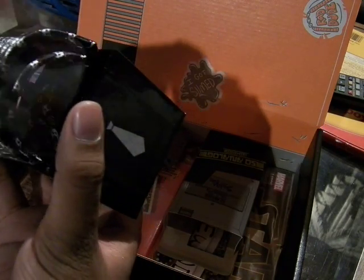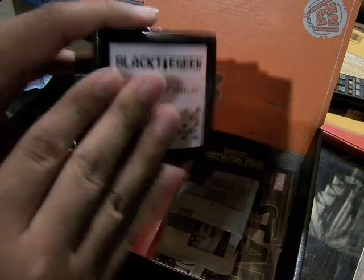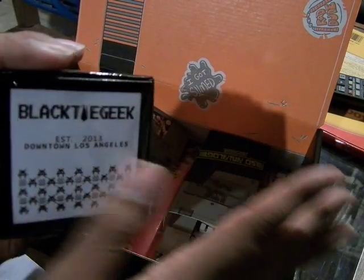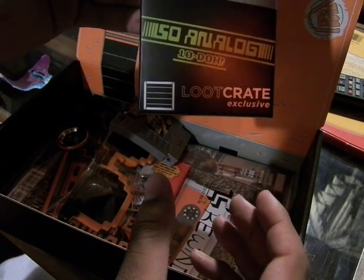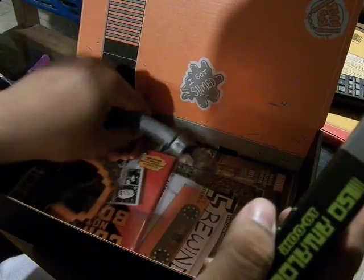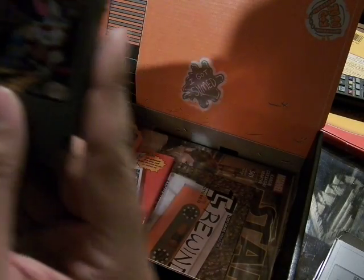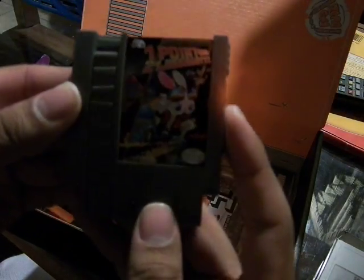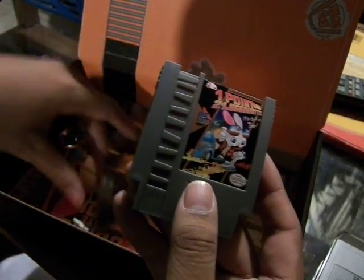That's awesome. And here is the ISO Analog Tendo — a Loot Crate exclusive. Apparently the box opened up while it was there. So here's the 1.21 gigawatts, with the bunny — great, stat heavy.